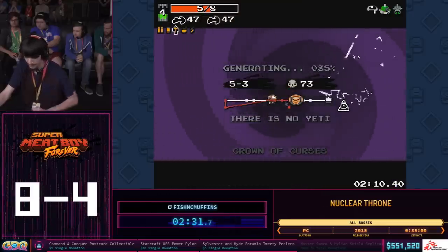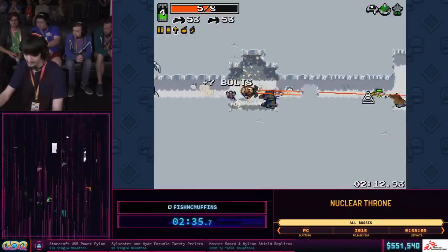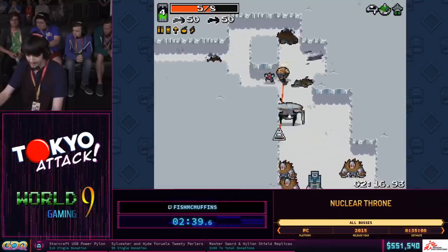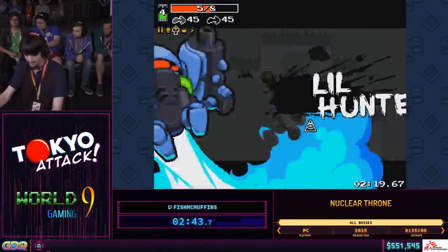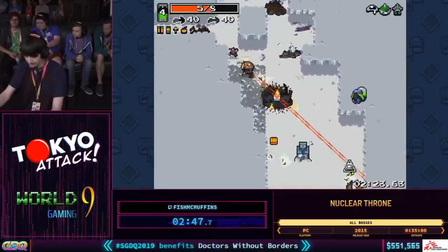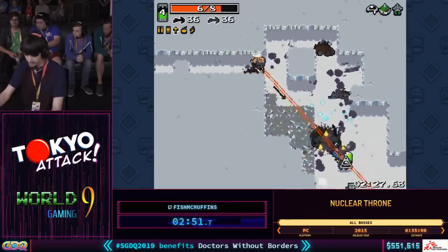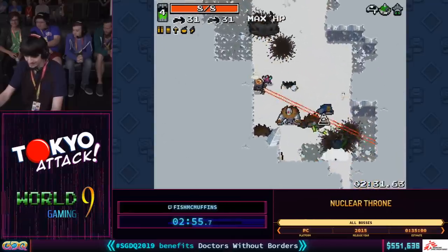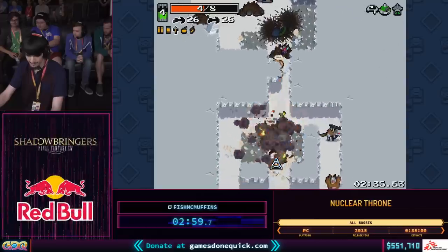I grab Crown of Curses as fast as possible. The first hard wall for many casual players is this boss right here — Little Hunter. He's very random and very spammy, but I cleared out the level beforehand so I can peek him and fire some bolts. He dies in five bolts — or six, or seven. There it is, we found the number. He's down. The rest of pre-loop is pretty much safe from here. Famous last words.